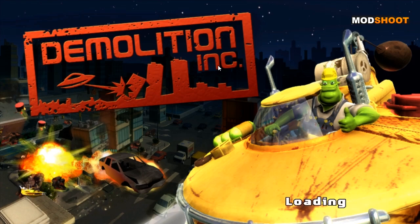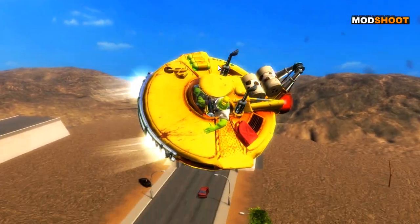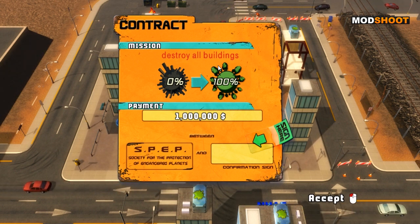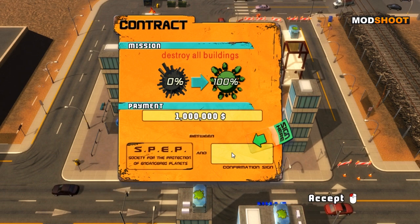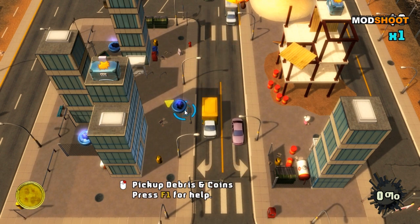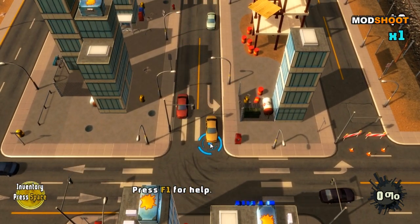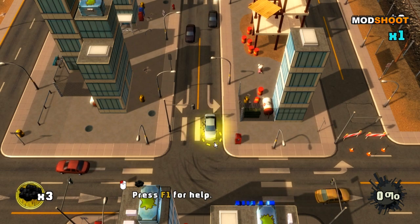We're loading up now and into the game. My contract this time is to destroy all the buildings to 100%. I'll get a million dollars for doing this, and rather than having an OK box you get a sign-here box to put your stamp of authority on. I need to pick up these coins which are all over the shop by right-clicking. I've got four oil clouds — oil clouds will make a car skid in the direction it's already heading.